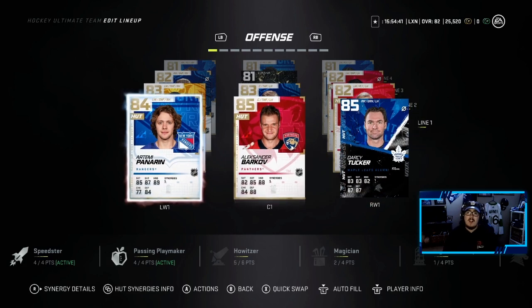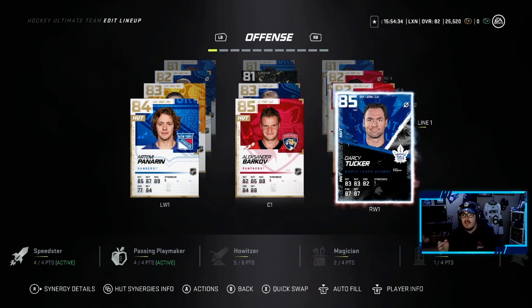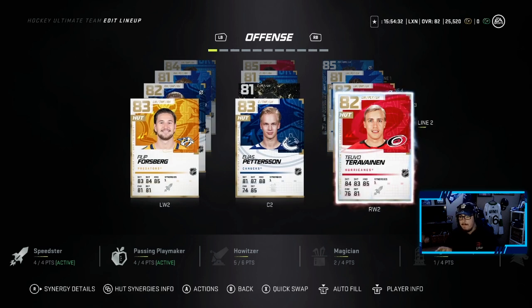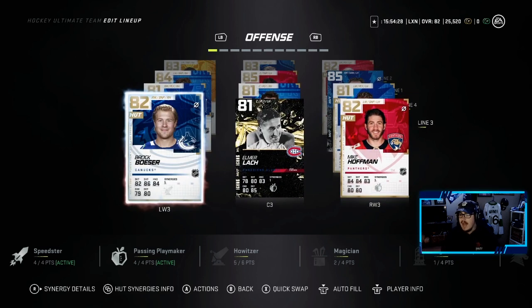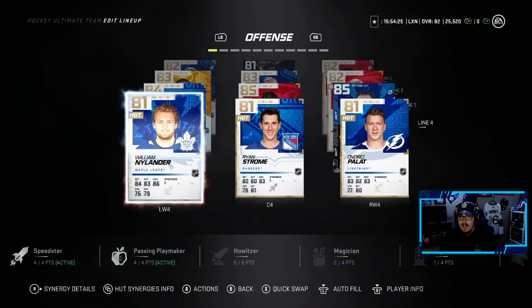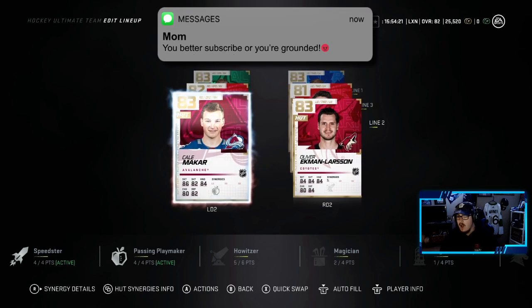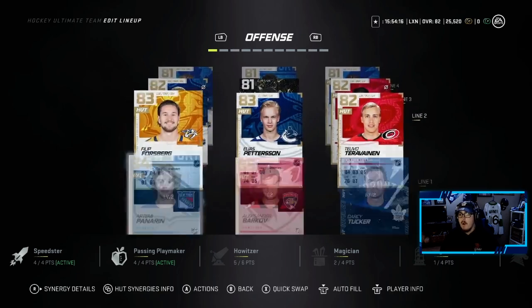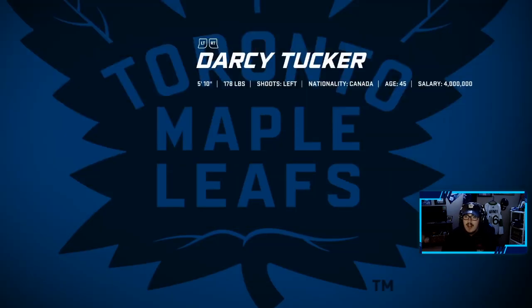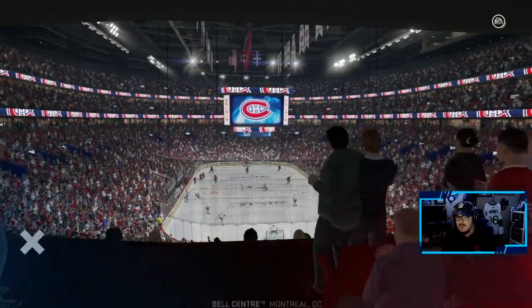He's definitely going to be on my first line. We put Darcy Tucker into the lineup — he'll be playing alongside Artemi Panarin and Alexander Barkov. This is what my team looks like after that 12K pack opening: Teravainen, Pettersson, Forsberg, Besser, Lack, Hoffman, Palat, Strom, Willie Nylander on D, Klingberg, Riley, Oelrik, McCarron, Hamilton, and Brady Shea, and Freddie in net.